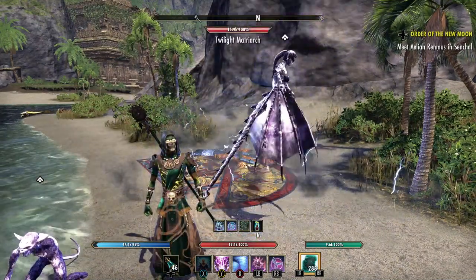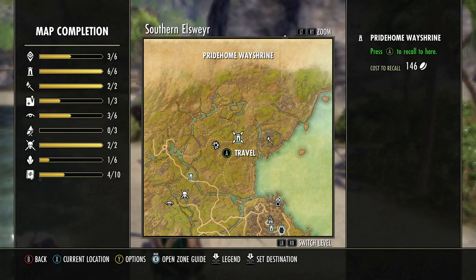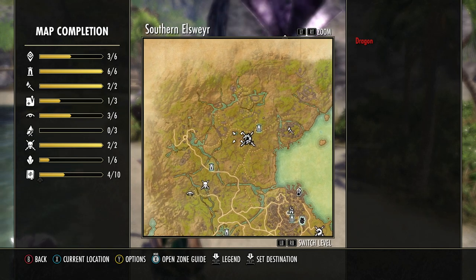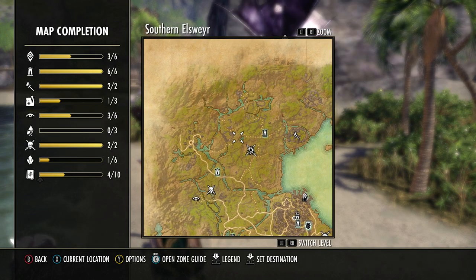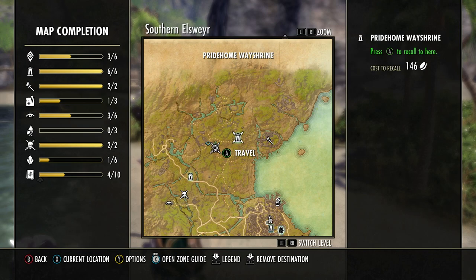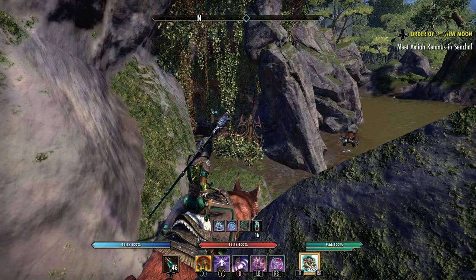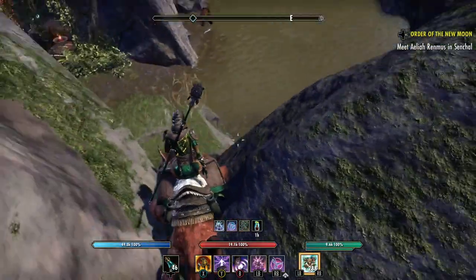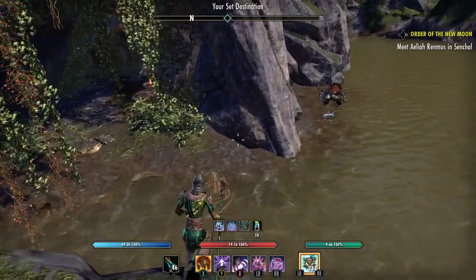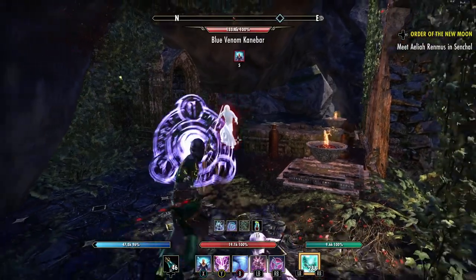The next place we're going is up here right on this lake. There's a dragon flying around there right now so it's hard to hit the waypoint. Okay, so we'll just head there. I'm here now and you can see the pirate inside — it's this little lake, you need to come around here and then down inside this little cavern.